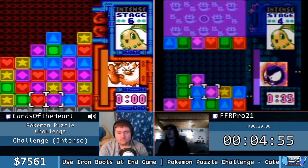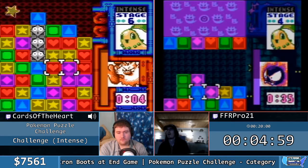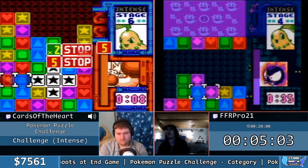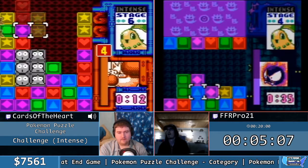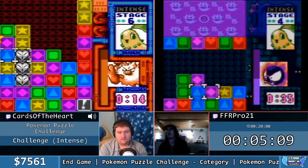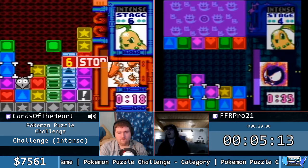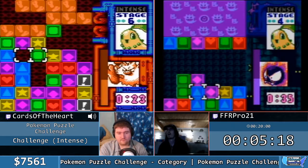That's about where you want to be in the early game when opponents aren't as tough and don't have as much health. You want to get them down in probably between 40 and 50 seconds, ideally. When you get to the later stages and the Elite Four, you're probably looking at closer to between a minute and a minute 20, roughly.